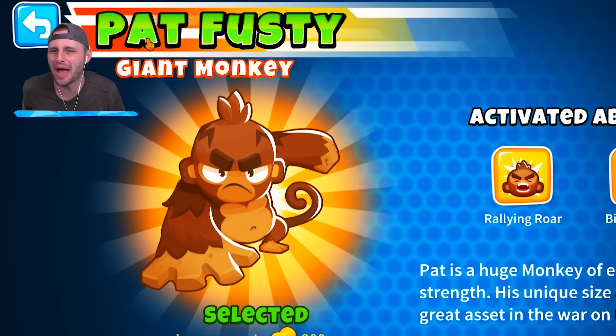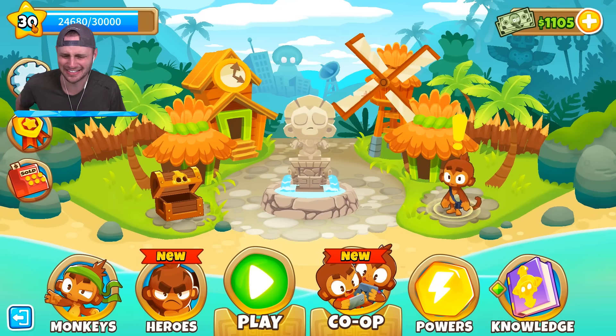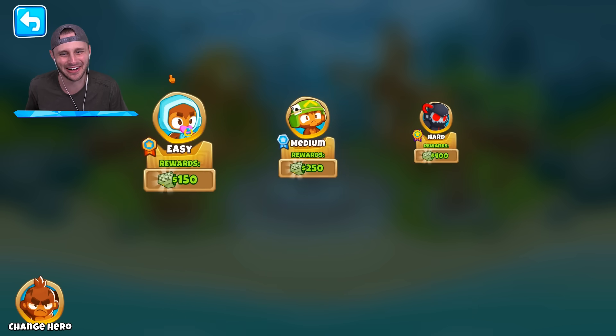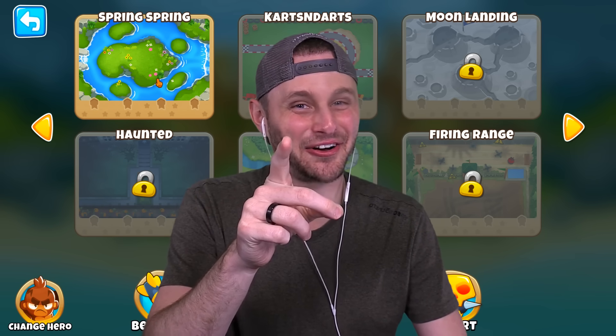The hero I'm gonna be — let's do Pat Fusty. He has two abilities. Let's do this. So I just unlocked the newest intermediate course, Spring Spring. We're gonna load into this. I'm gonna show you guys how to play this game. It's a crap ton of fun.